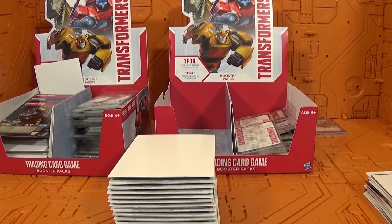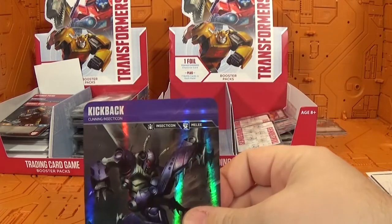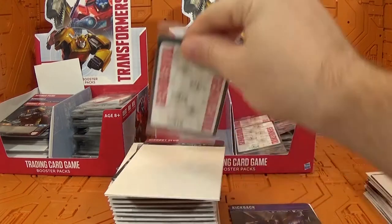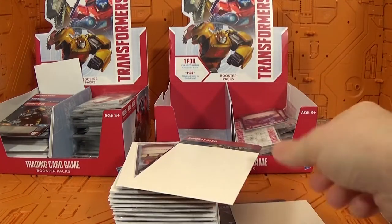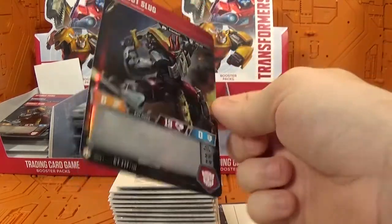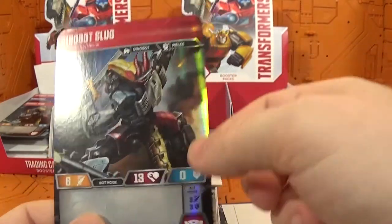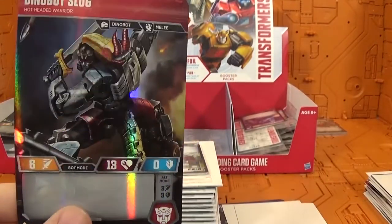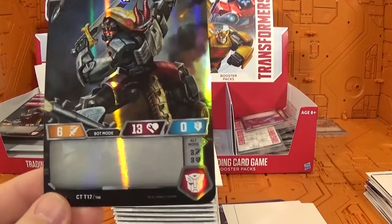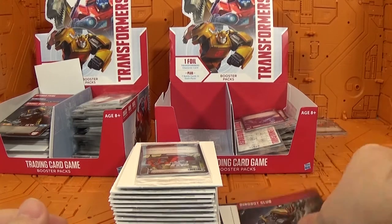My last pack, the right side was the better side, so maybe this side will prove me wrong. Starting the left side — and it's another Kickback. Oh, this pack is not looking good at all. Next we have Dinobot Slug — he's a common. His health is pretty high at 13, his attack is pretty good, but he has no defense. There are no special instructions on this card either.